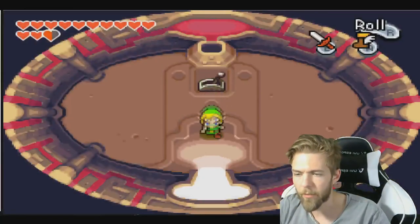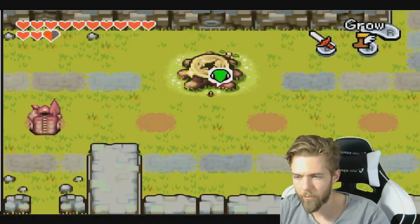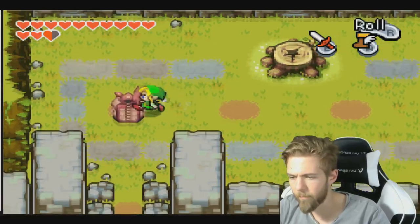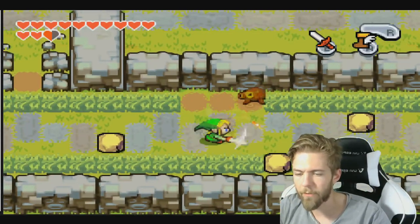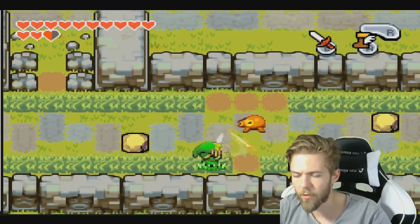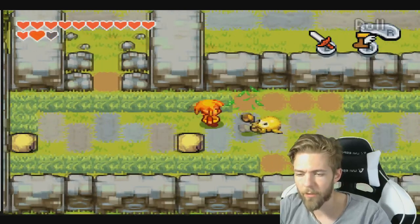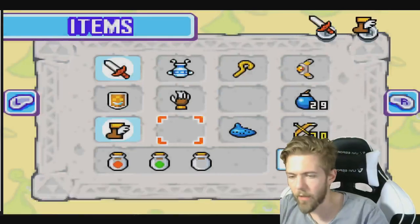We got another golden enemy there to beat. This guy — the golden is this guy, like we had with the golden snake. I think these guys just dropped a ton of stuff — a ton of rupees. A buttload are done.